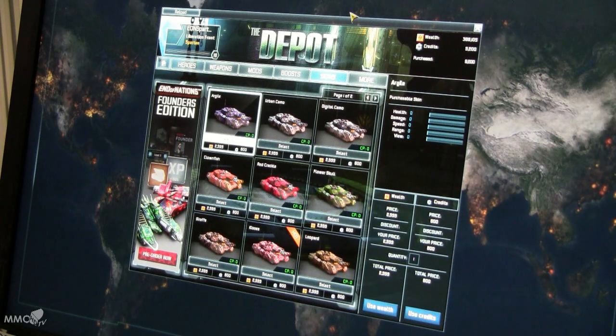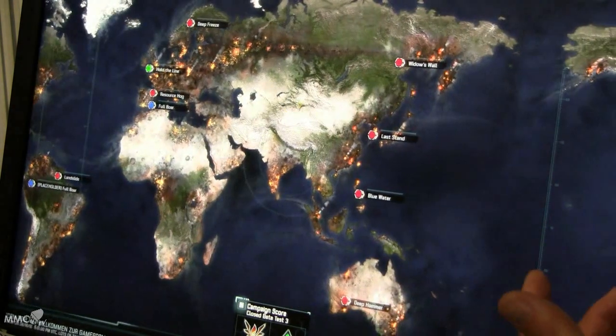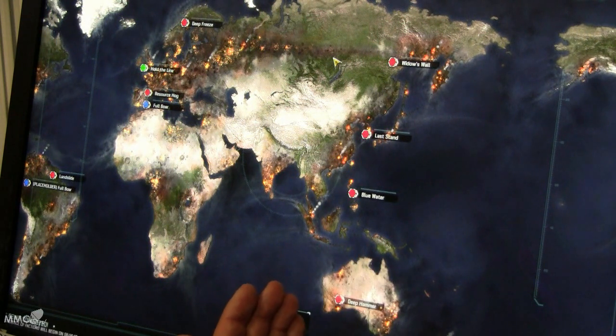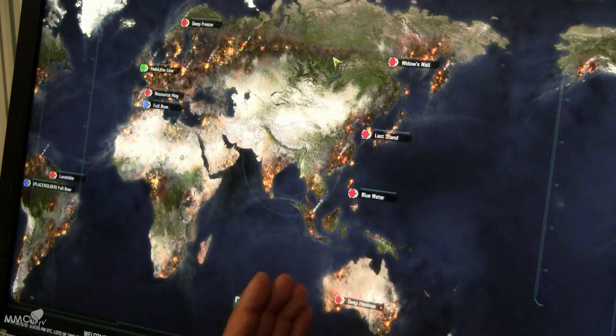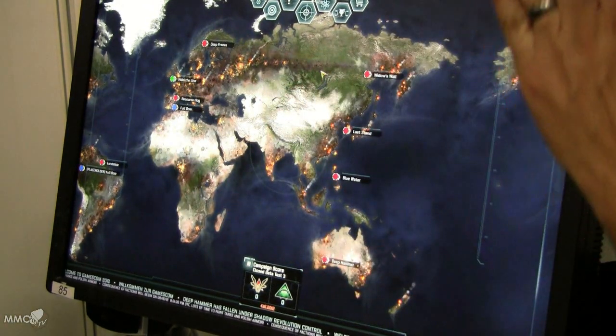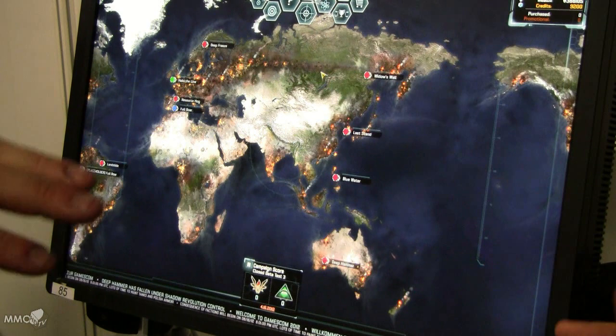Right now we're doing alpha tests and large closed beta weekends. When we feel really good about the closed beta weekends, we'll start open beta, which we feel we're getting really close to, but we don't have an exact date. On the PvP factions side, there is territory that you take over and control. The world map is your constant persistent view of the PvP metagame. If Liberation Front wins enough matches to take Deep Hammer, the whole western side of Australia will turn orange, showing that Liberation Front currently owns it. We're adding UI elements that can show you how much a territory is owned, going back and forth to neutral and then to the other faction.